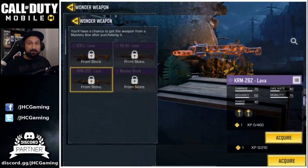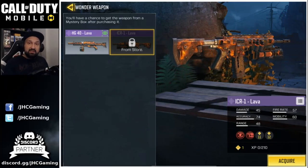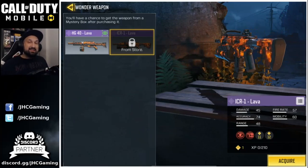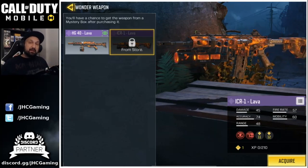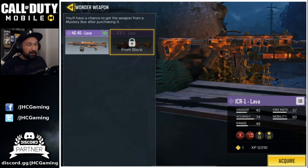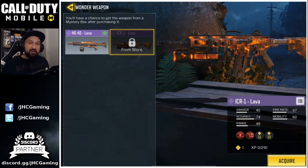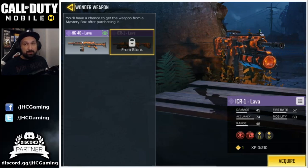The next one is the KRM-262 lava. So all lava weapons coming to zombies so far: three weapons and one monkey bomb. I think we'll be able to use two weapons plus the monkey bomb — usually the monkey bomb doesn't take a weapon slot, it goes in the grenade slot. Good news or bad news, tough to say, but usually when they release new wonder weapons they'll be in crates and expensive. However, I'm expecting that as new weapons release, the old ones might move to the credit store, like they do with scorestreaks — so it would be really nice to get one of these wonder weapons in the credit shop in the future.